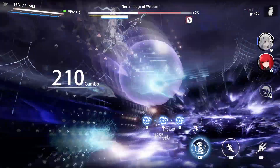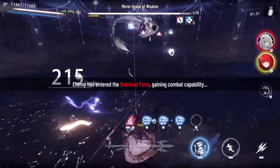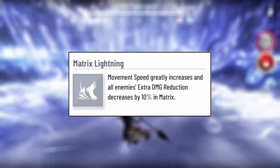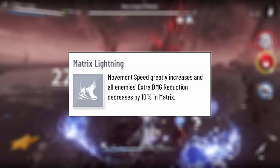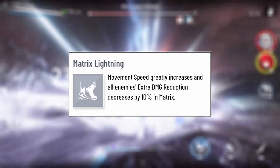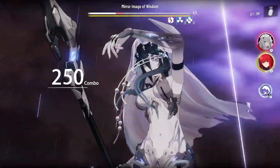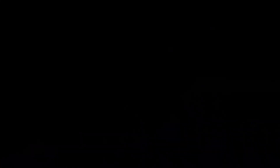Imagine you're playing really well and stylishly but you want to move even faster. That is where Matrix Lightning comes into play. This resonance triggers upon triggering a matrix, which happens when you perfect dodge. When triggered, movement speed is greatly increased and enemies take 10% extra damage. It's just an overall win for playing well.